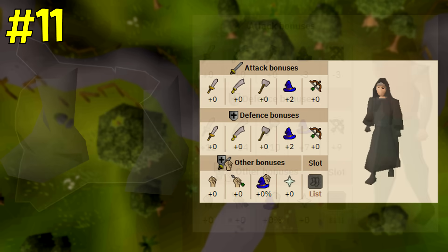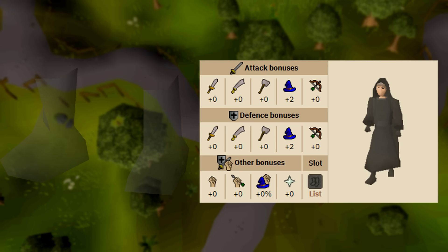Coming in at number 11 is the ghostly robe set. It is obtained by completing the curse of the empty lord mini quest and actually has no requirements to wear, while also offering a decent magical attack bonus especially if you have the entire set. For example, the ghostly boots offer a magic attack bonus of two and can be worn with no magic requirement or any requirement of any sort. The ghostly gloves give a magic attack bonus of two — not as useful because you can get the combat bracelet. It's actually a decent set to go for right away and it looks really cool.